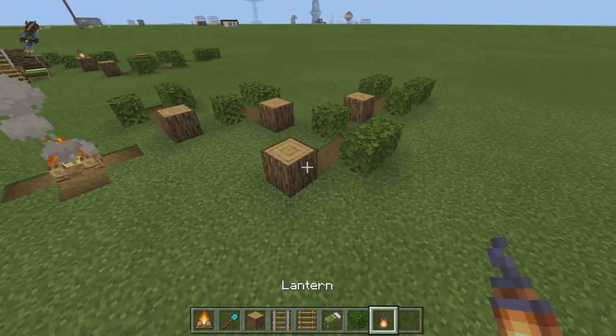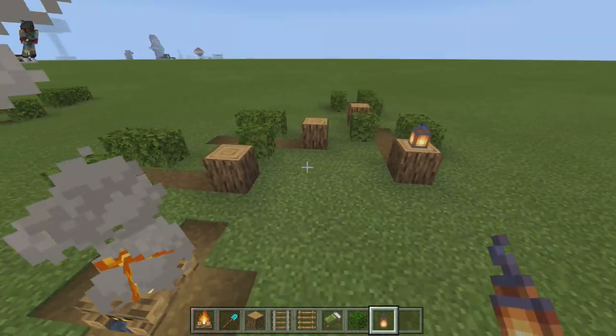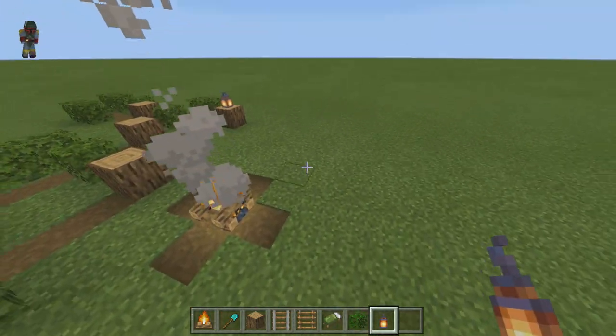Next, take a lantern and throw it on one of the logs. You can place it on whichever one you want — I figured this one keeps the light congregated in one area, and it looks pretty cool overall.